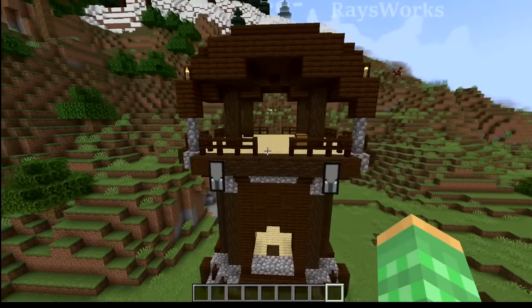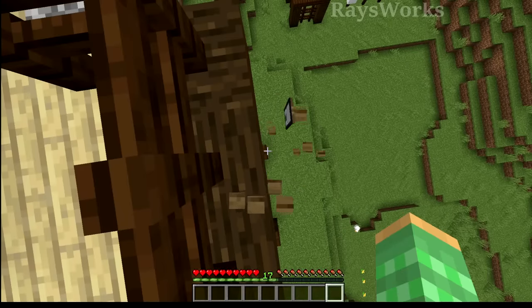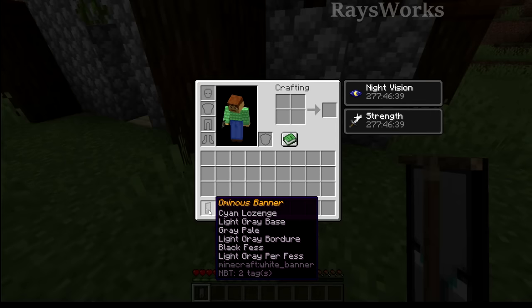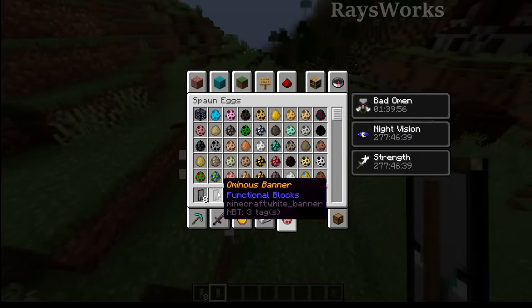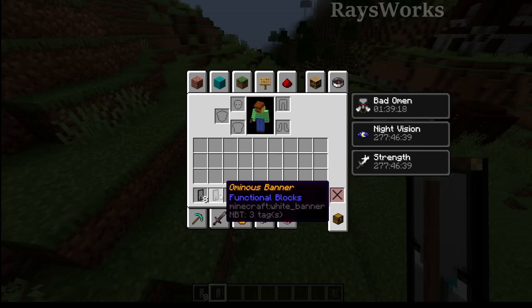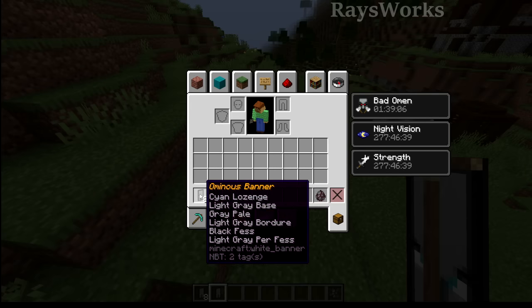For the next rare we need to come out to a pillager outpost to get these banners. The banners on the outpost structure are called ominous banners — they show all the different layers used to make the image. These banners are different from the ones you get from killing illagers, which also drop ominous banners. Notice if you hover over them with F3 and H enabled, you can see that the outpost banner doesn't label all the different layers.